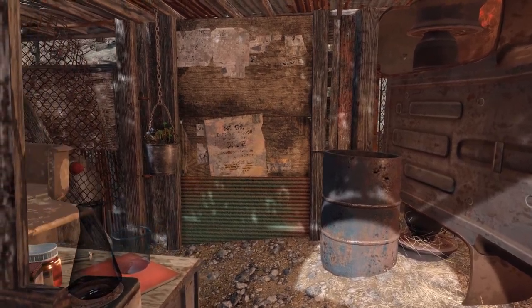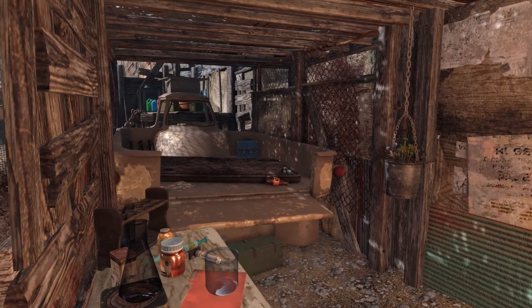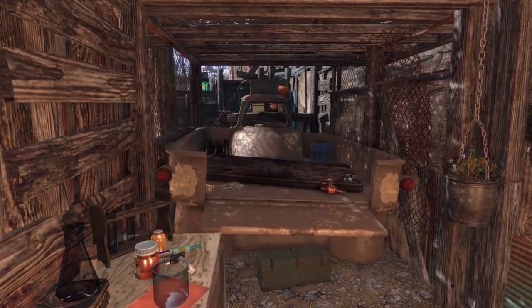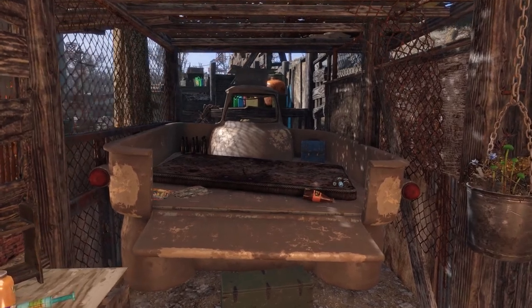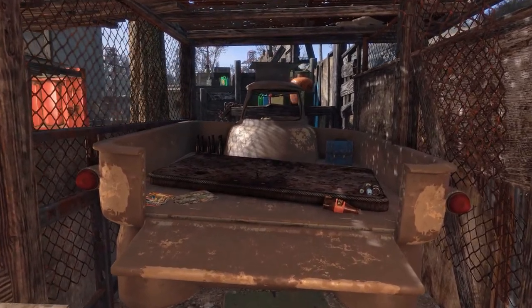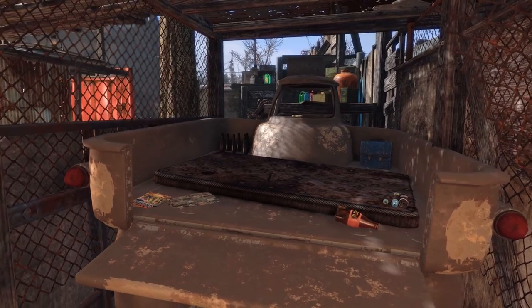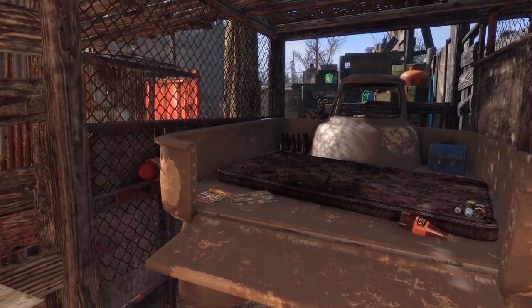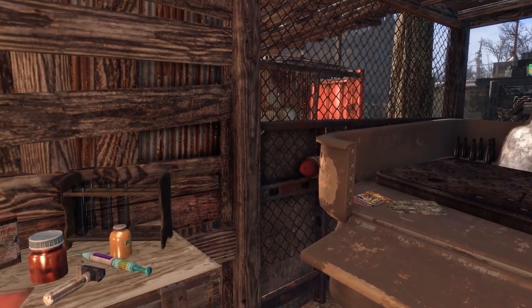And in here we have another dwelling. Looks like we have a little chem station laid out — well, some plants for chem making there. And a truck bed with a mattress in it, why not? The Nuka-Cola Wild, it looks like. I mean, they are from Nuka World after all. Makes sense.